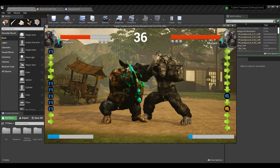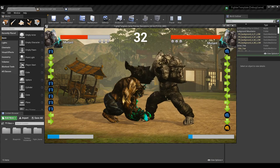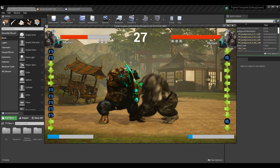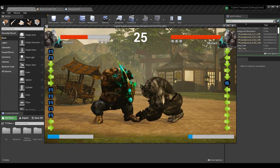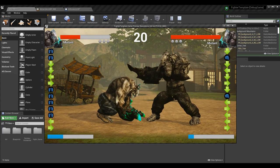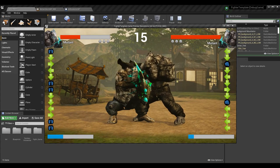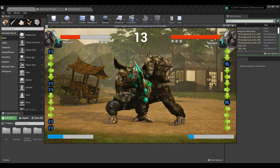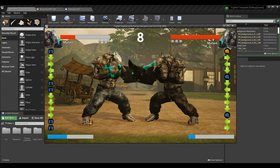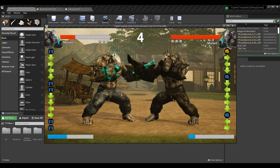Now let's do it the other way around. If I'm crouching and blocking and get hit with a high attack, that will be a successful block — blocking while crouching does block a high attack. A low attack while crouching and blocking is also a successful block. But if I do an overhead while blocking in a crouch, it does actually hit — you can see he did the hit reaction, canceled the block animation, and took full damage.